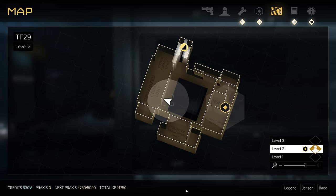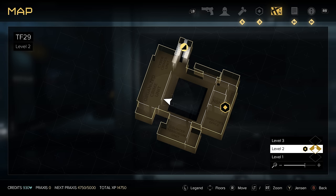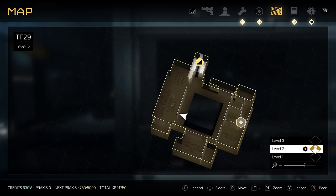The first one is going to be accessible anytime you want inside TF-29's headquarters. Just go to Prague, pop open your map and you're going to see the giant TF-29 marker — you've probably been there a couple times at least. Once you get in there, head up to the second level and head over to the organized crime unit.